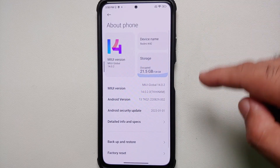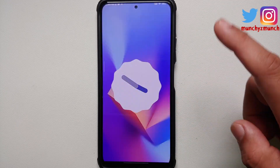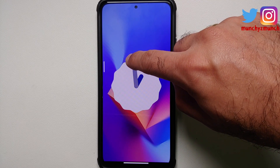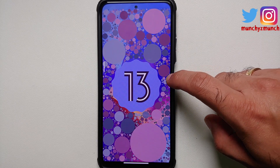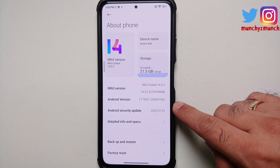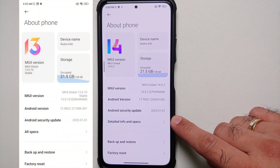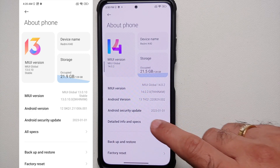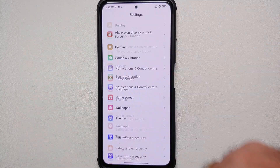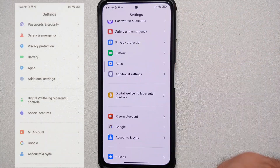If I go into About Phone, of course this is MIUI 14, Android version is 13, and yes you do have the Android 13 easter egg working like a boss. The security patch for this build is from January 2023, and the text here has changed — previously it was 'All Specs,' now it says 'Detailed Info and Specs.' The options inside are still the same.